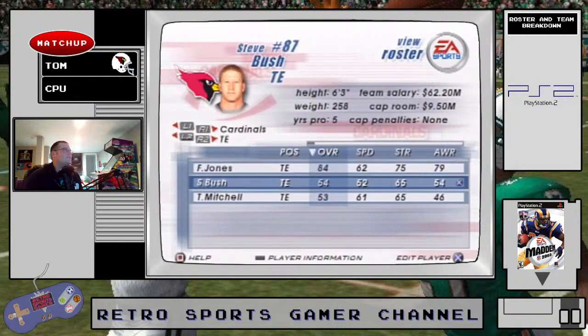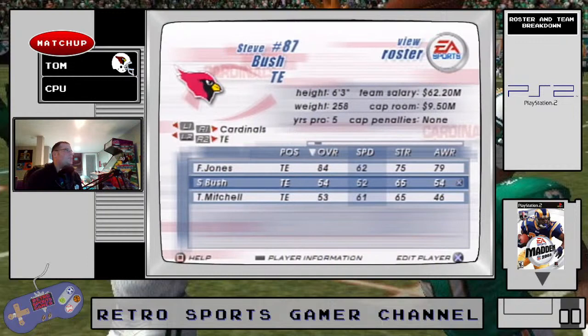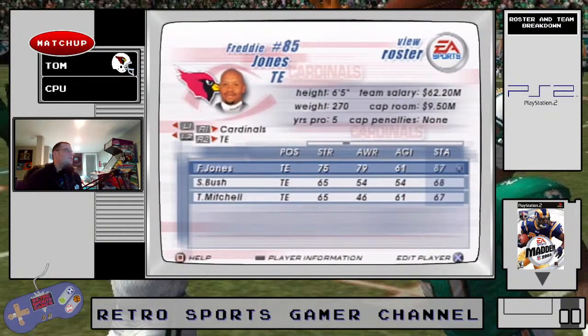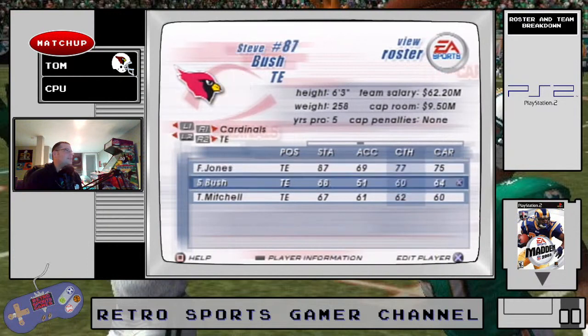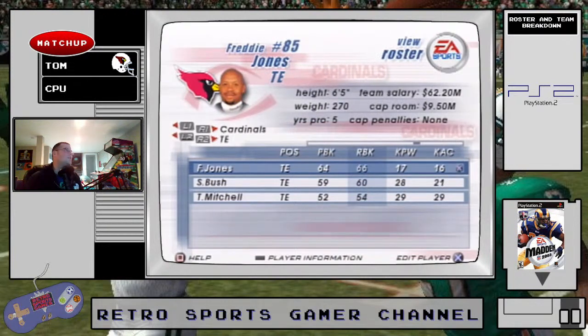At tight end you do have a good one on this team, which you need. Freddie Jones — 84 overall, 62 speed, 75 strength, 79 awareness, 69 acceleration, 87 stamina, pretty good catch at 77, 75 carry, break tackle pretty solid at 70. This gives you a third option on offense. On their offense I'd recommend running more two-wide with a tight end because of their personnel.